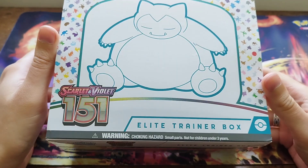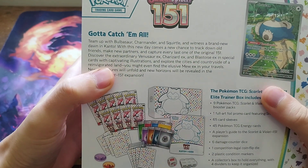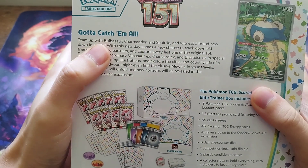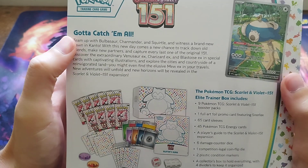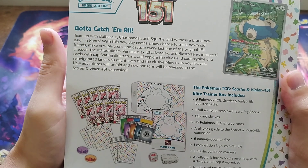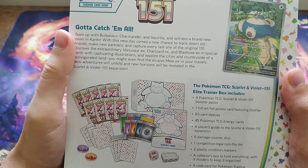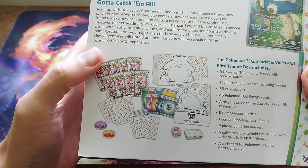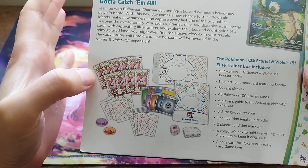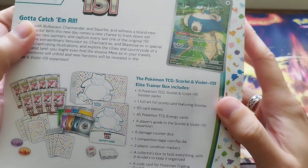Welcome back to the channel guys. This is the new Scarlet and Violet 151 Elite Trainer Box. Bit of blurb on the back - we've got team up with Bulbasaur, Charmander and Squirtle and witness a brand new dawn in Kanto. With a new day comes a new chance to track down old friends, make new partners and capture every last one of the original 151. You get your nine packs, your full art promo - in this case it's Snorlax.